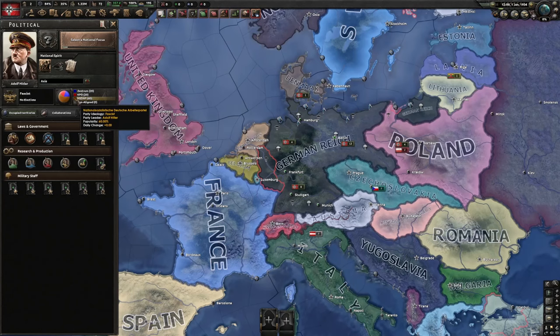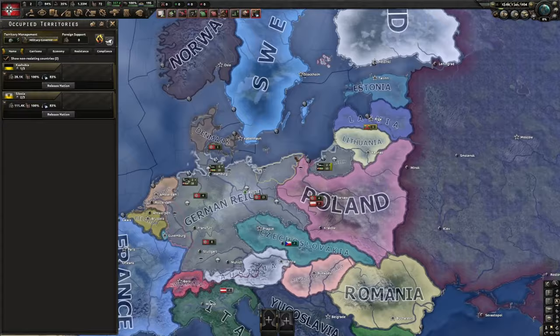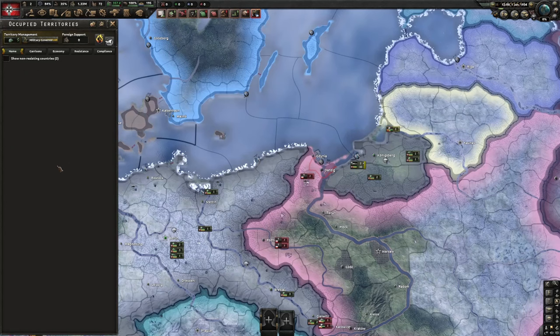The more color you have on your country's ideology bar, the better — try to get it to 100% for almost all countries. Occupied territories shows you the occupying land you have. You can click 'show non-resisting countries' — if they're not resisting, you can turn this off. After you capture some lands, they'll be listed here and you can see their foreign support, resistance, and compliance.